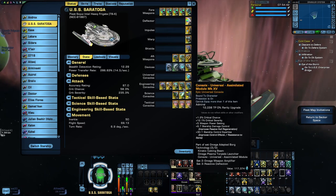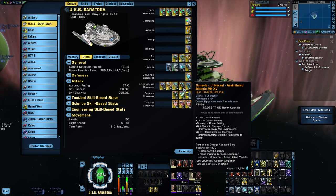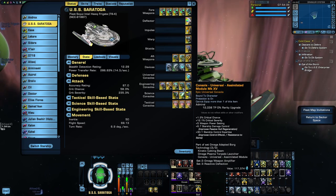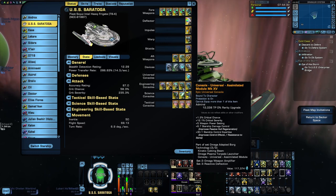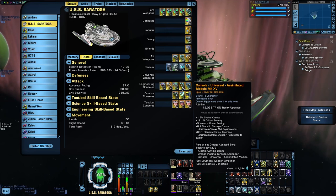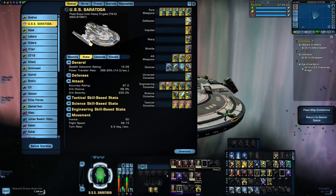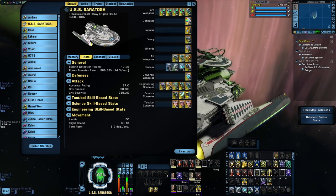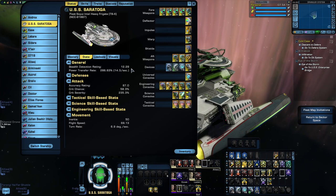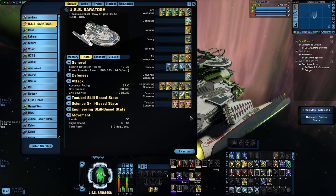For the consoles, we'll start with the obvious one: the Assimilated Module. This one doesn't have any click abilities that make it more Borg-themed — it just has useful passive buffs, plus that set bonus. Both of those things are why this console is still commonly used today. But this console also applies a visual to your ship — see these little Borg node things along the phaser strips? That's from this console. The reason there's no console slot in the visuals tab is because currently this is the only console that actually applies a visual to your ship. You can disable it by right-clicking and hitting disable visuals, but since this is a Borg-themed build, we obviously want to keep it.